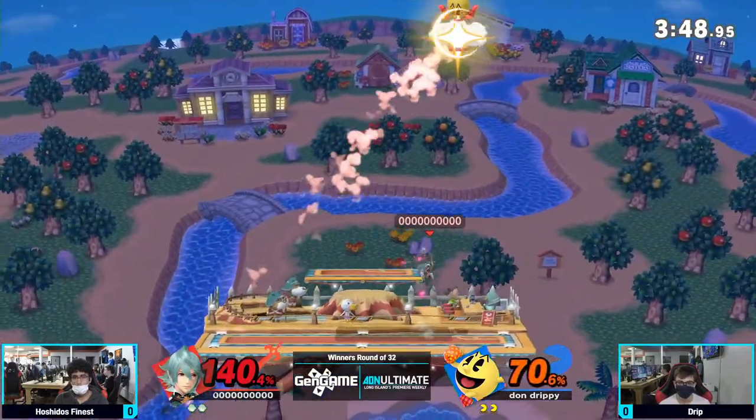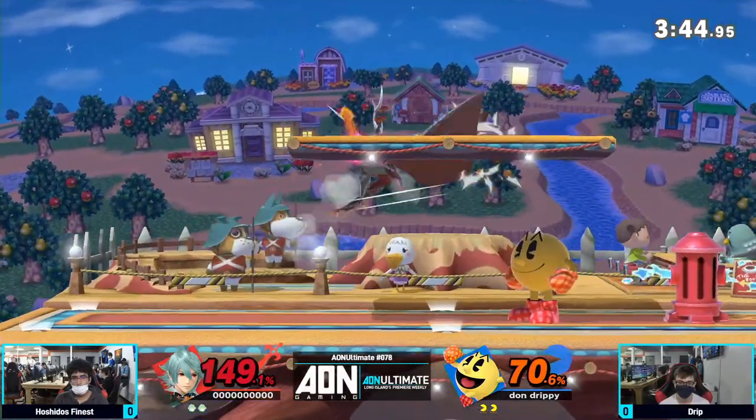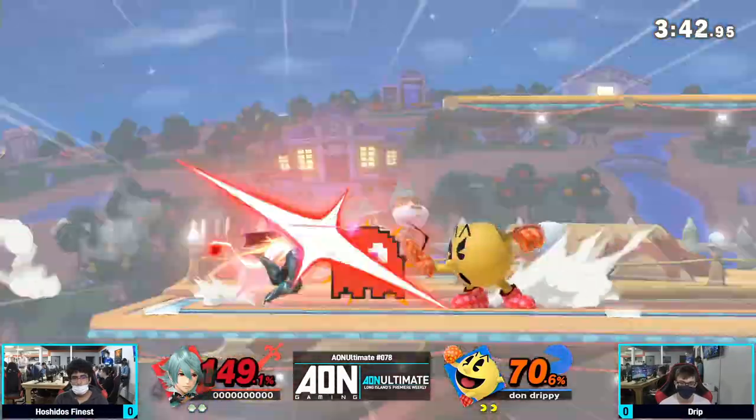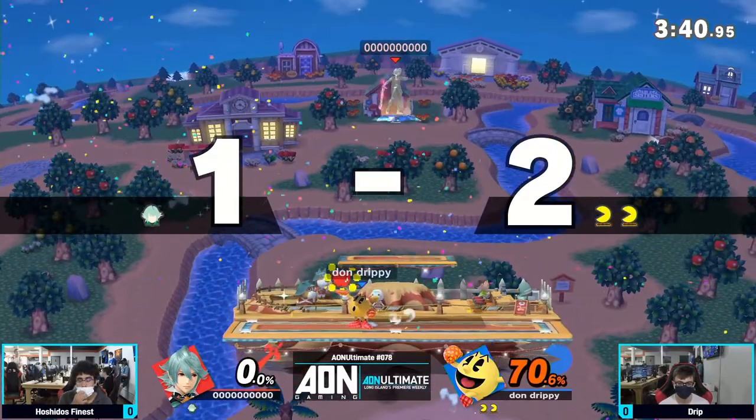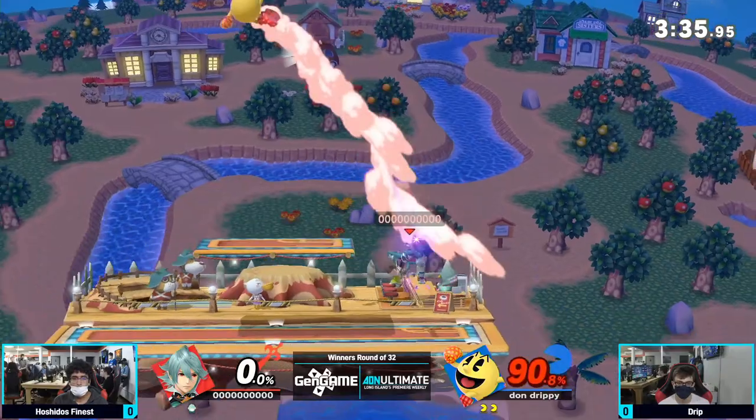Like, faking with the hydrant — dashes up instead, and then oh my goodness. The slight run back into the forward smash, and Drip has got a bit of a healthy lead right now. Although that's starting to evaporate with that down tilt and the up air.